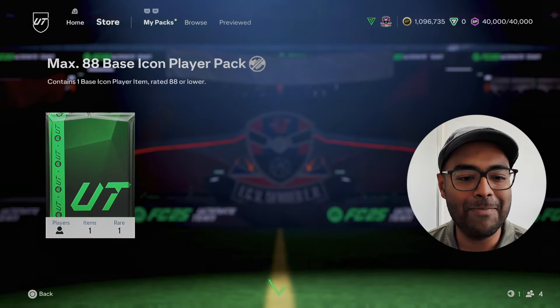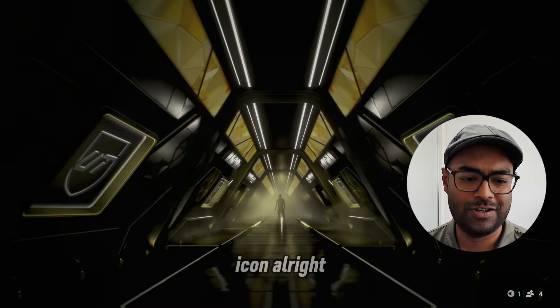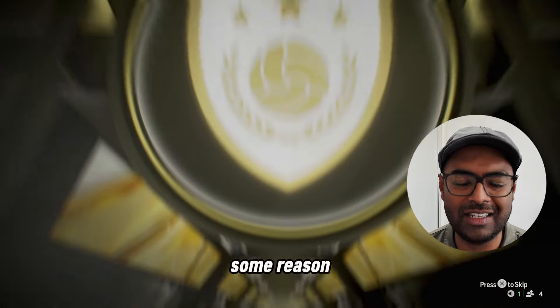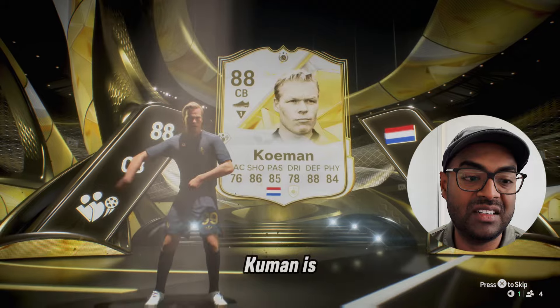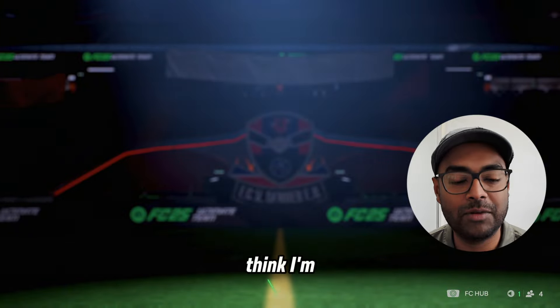The next pack is the Max 88 Icon. It's Koeman — I always pack Koeman on this account for some reason. Last year was Koeman, this year it's Koeman again. At least it could have been a lot worse. Koeman is usable, but if you could play CM he'd be OP. You can't play CM though, so I don't think I'm going to use it.